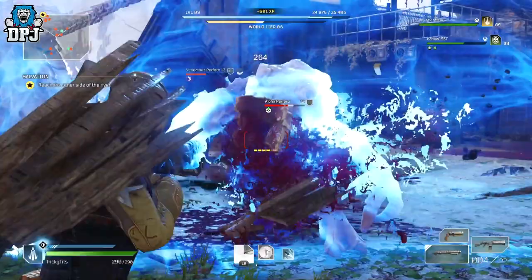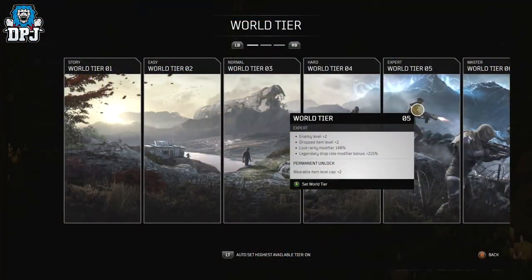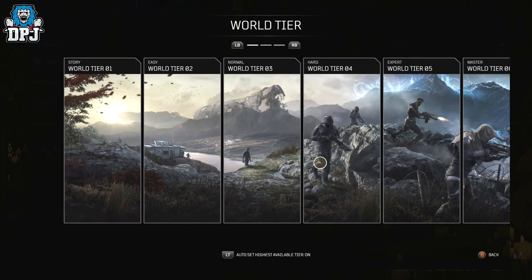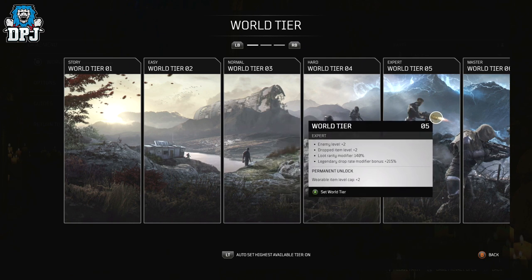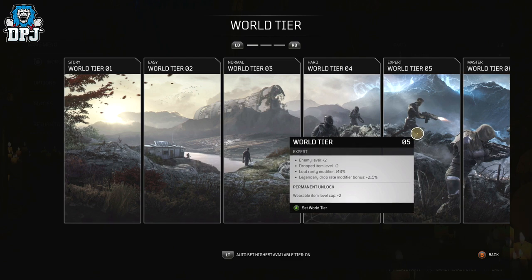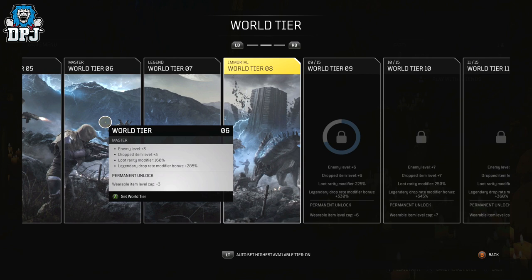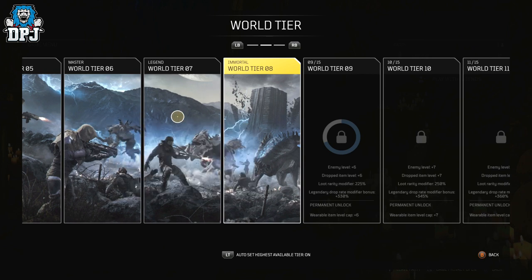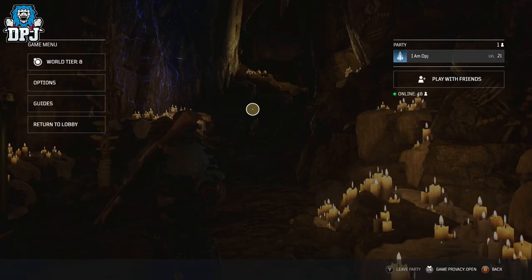Are you struggling with enemies that feel too powerful, whether or not you've gone up a world tier? There's probably a simple explanation. With each world tier, enemies are scaled up. From world tier 5 to 15, enemies gain extra levels over you. At world tier 5, enemies have 2 extra levels on your current level. At world tier 6, enemies have 3 levels on you. At world tier 7, enemies are 4 levels above you. And at world tier 8, enemies are 5 levels above you.